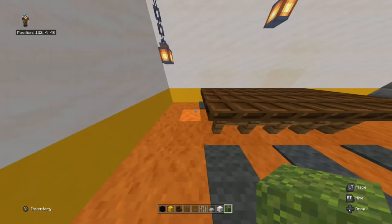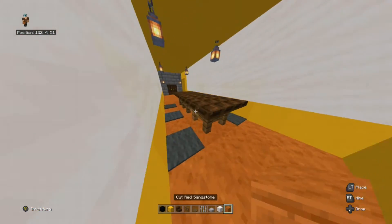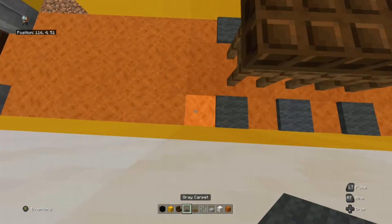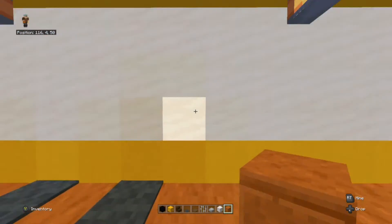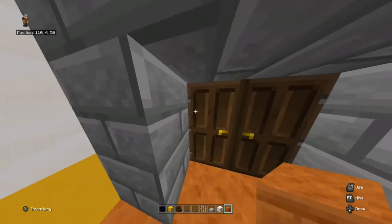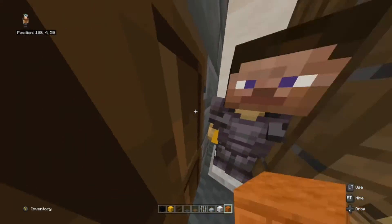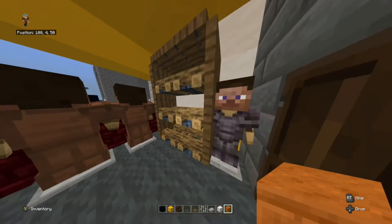Add an indoor seating area — this is very important. Add armor stands as cashiers. Add a storage shelf.